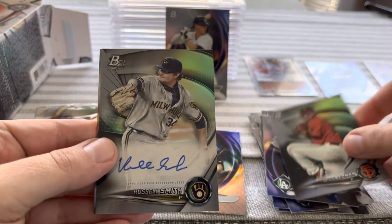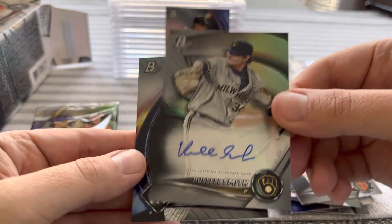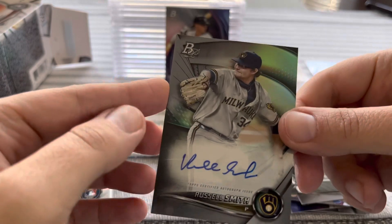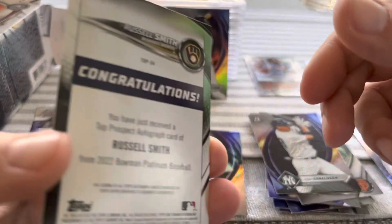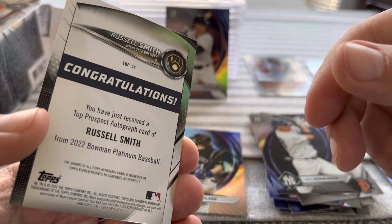Will Bednar — oh holy crap — we got an auto! Russell Smith. That was not expected. Congratulations! Nice Brewers auto.